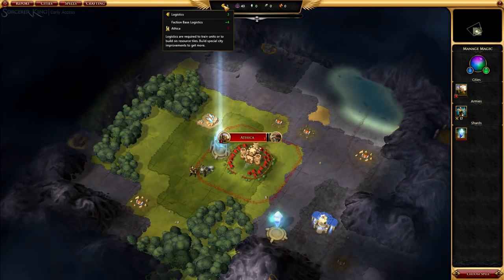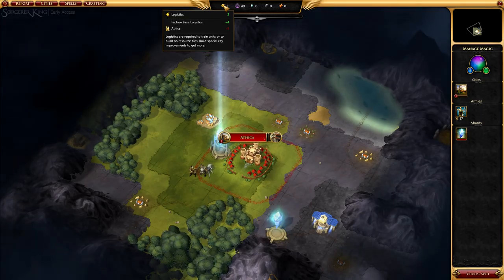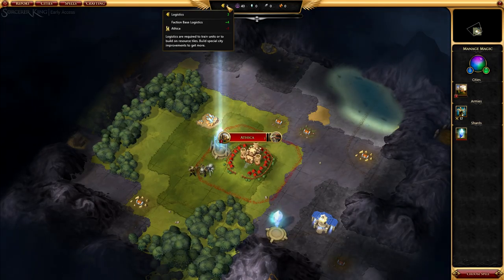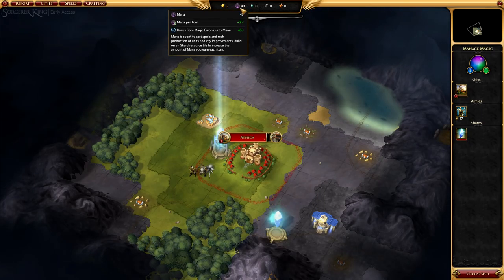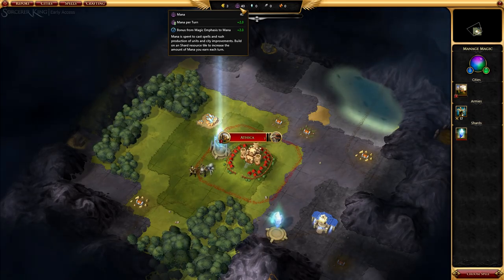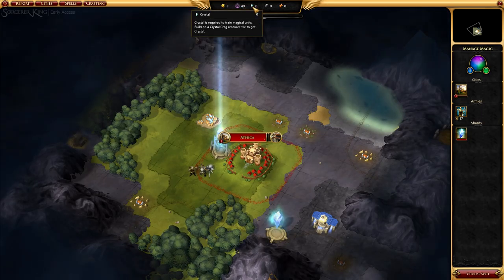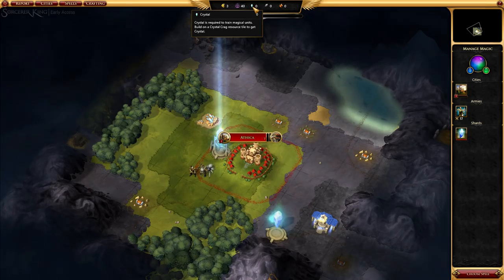Logistics — basically building units cost logistics. Other buildings cost logistics as well. For example, capturing this shard costs us a logistic. If you run out of logistics, you can't make more troops, but certain buildings give you extra logistics. Mana is for spellcasting — hovering over it shows my mana per turn. You get bonus mana from certain buildings and from magic management, which I'll cover shortly. Crystals are another resource — you use that to build certain units like paladins. We'll go over how to collect resources in a bit.